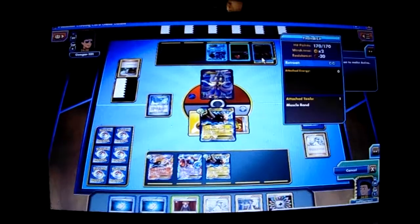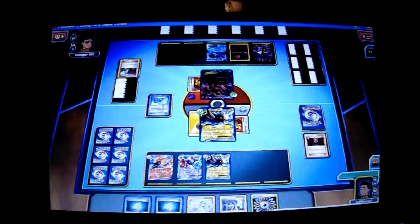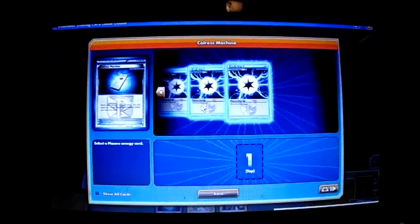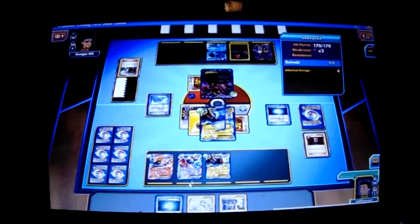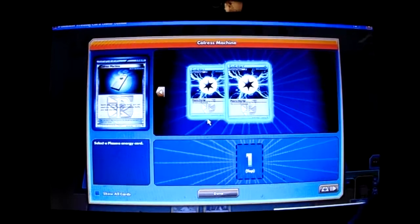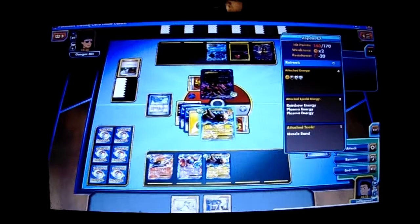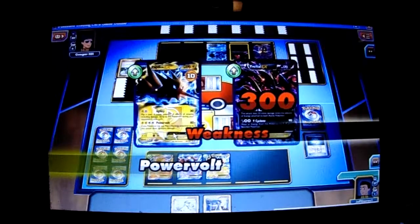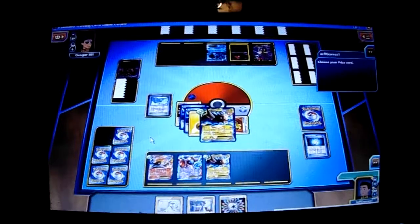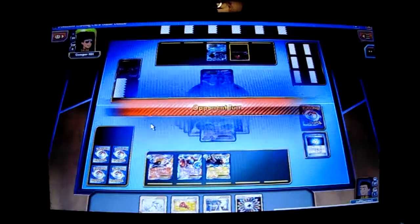I'm going to use Malamar Hydro Gun and attach Rainbow Energy to my Zapdos. I'll drop Double Colress machine. I'm going to Power Volt to knock him out — that's 300 because I have Deoxys, the Muscle Band, and 120 if I have a Psychic Energy. I have a Plasma Energy. I drew another Rainbow — that's good — and a Megaphone, that's even better. We have Malamar now.